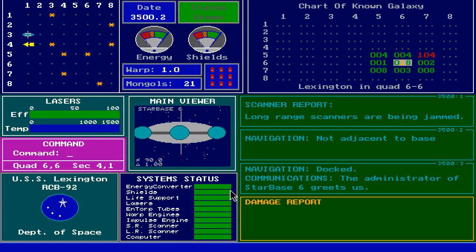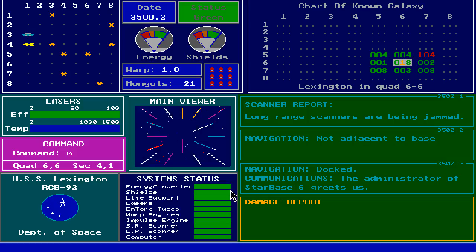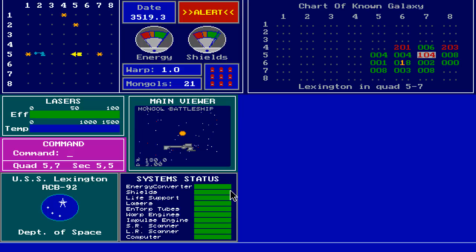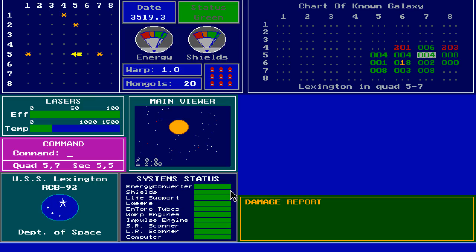This game is something I played on my brother's 486 quite a while ago. And the trouble with Ain't Played in Ages is I'm running out of games to put on it — not so much because I didn't play a lot of games, but because I don't really remember all the games that I played. Let's go to sector 5-7, 5-5. Warp speed, Mr. Sulu! Starbase in sector 3-7 is under attack — they can last until stardate 3522.9. I can acknowledge these messages with A.